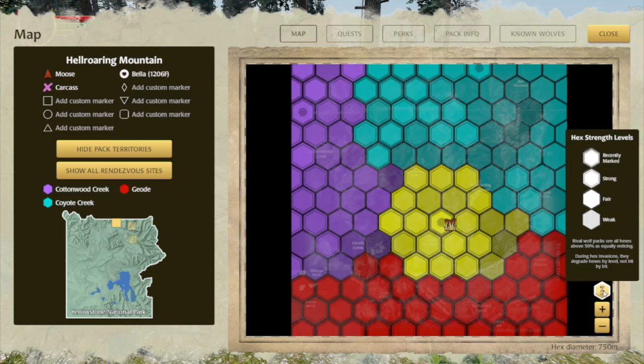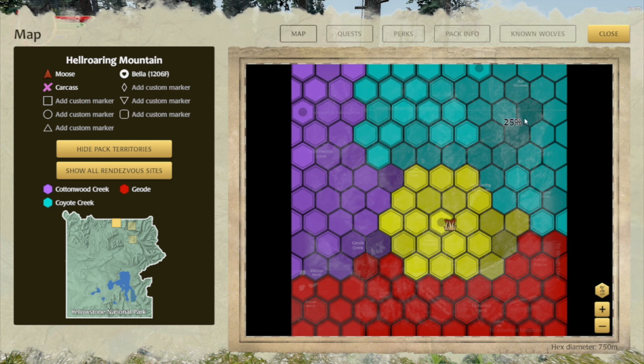it just means you've marked it recently and gotten the strength above 75%. But as the note down here states, rival packs regard all hexes that are above 50% equally enticing. So do what you like with those hexes, but it doesn't matter to rival packs if they're 52% or 99%. We also have a new icon for weak hexes with cross-hatching, which indicates they're below 25% strength and you should probably get out there and mark those soon — they're very vulnerable.